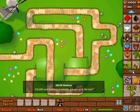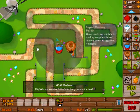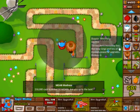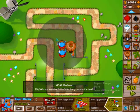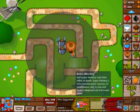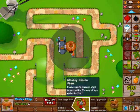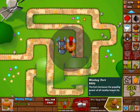You put a monkey village down here, and then you put two super monkeys and you upgrade these to this and plasma, and then you upgrade this and this.